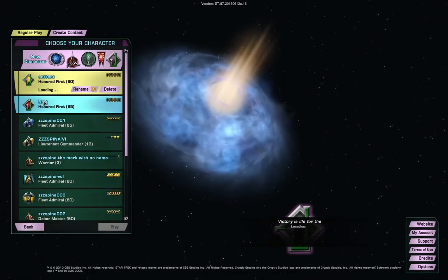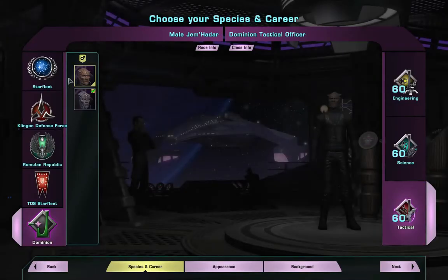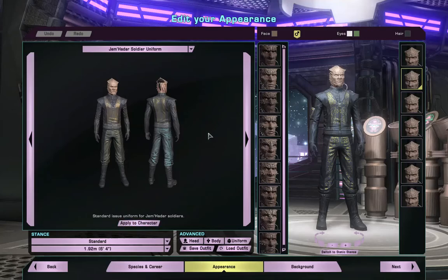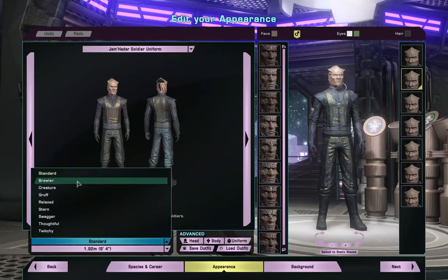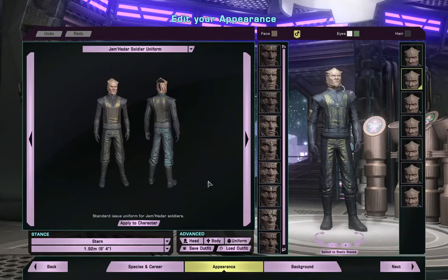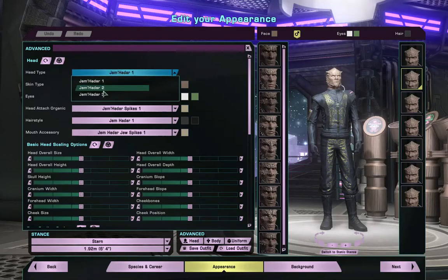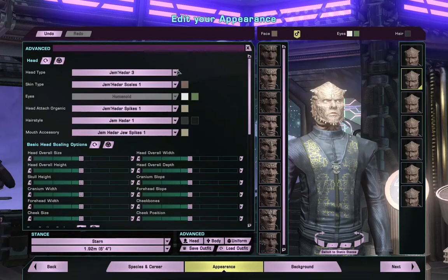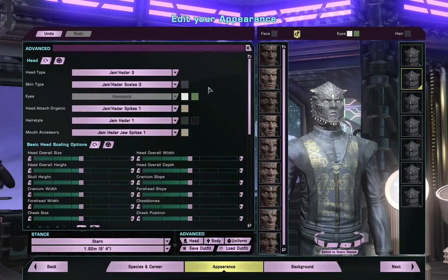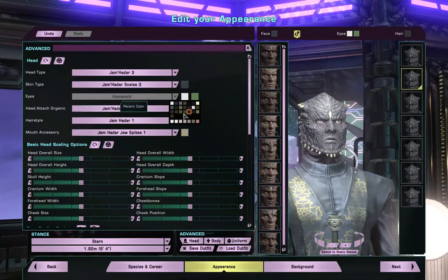Okay so this will be — yep, it's there — let's create the science officer. Next. Appearance — okay, so we're going to have just the standard uniform. Standard. Brawler, gruff, next — stern. I think stern just keeps them standing still a little better. Okay so head tight. Again, first, I'll be a little older. Oh wait, that changes the face — I just want to change the scales. Let's make him a little different.